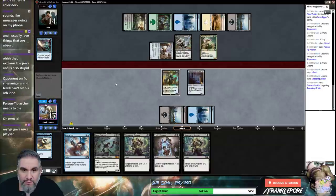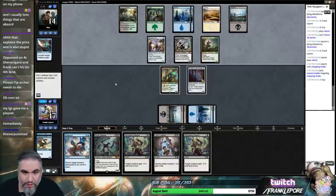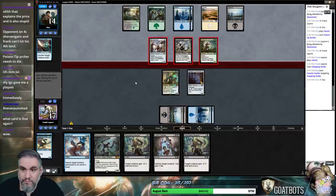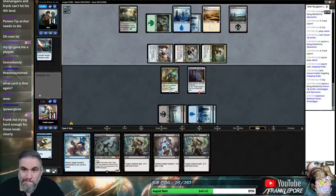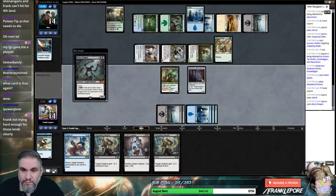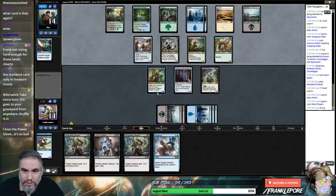Sounds like a Messenger notice on my phone — my phone is always on vibrate, you will very rarely hear my phone on stream. This is pretty aggressive. I can be a spider baby. Essence Scatter number 2 — so next time we can make a guy and play Disperse, which is nice. But it's real tempting to return this guy to play after he dies.